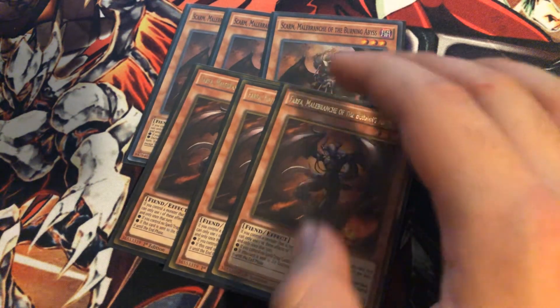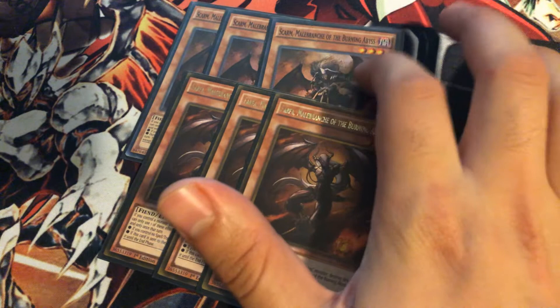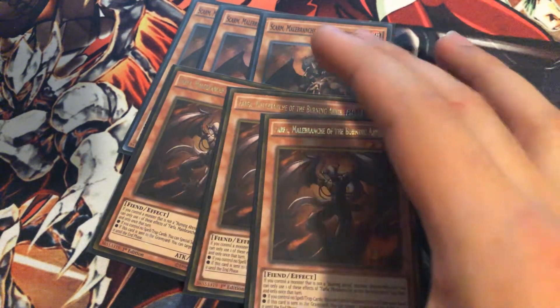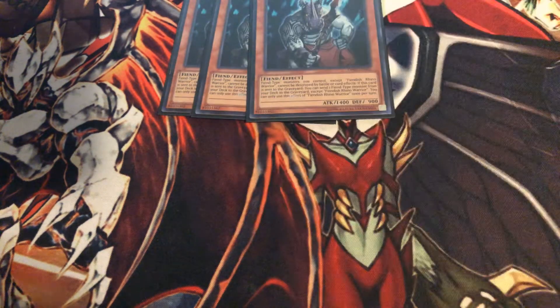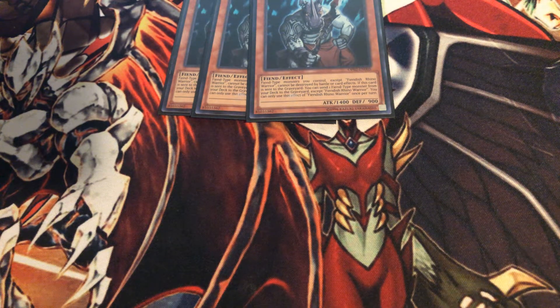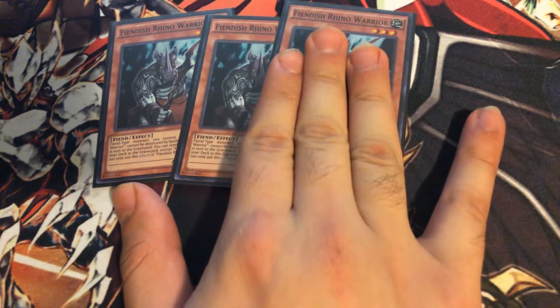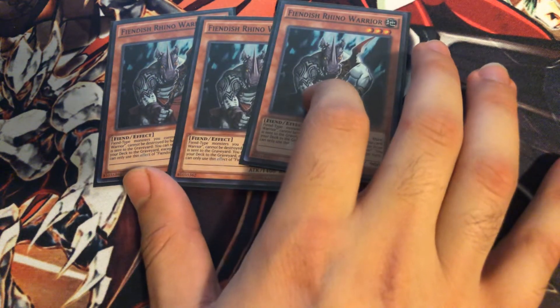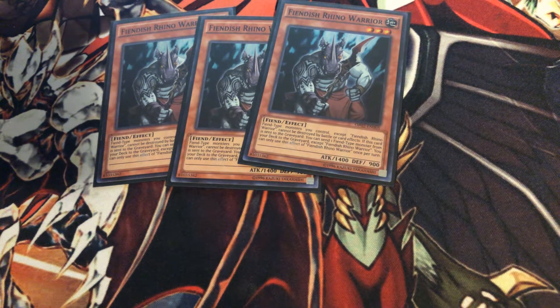For the three-ofs, we got three Scarms and three Farfas. Scarm is a staple — it's a little slow but the deck is a grind deck so you can grind, and you're mostly gonna search Tour Guide. Farfa is a disruption for when you have Beatrice on the board. We also got three Fiend Rhino Warriors — probably the best normal summon in my opinion. If you have another Burning Abyss, you normal him, special summon, make Dante, mill three, use Rhino's effect to get out Graff, special Seer, link away for IP, effect the Seer, special Dante, effect Dante, add Seer to hand, pitch Seer for Beatrice — and you already have two disruptions.